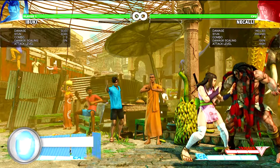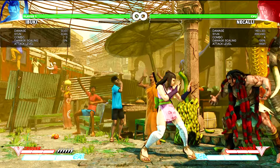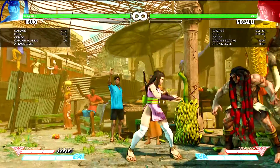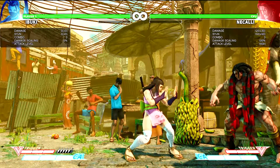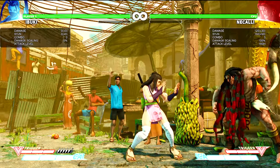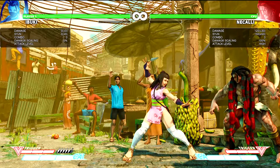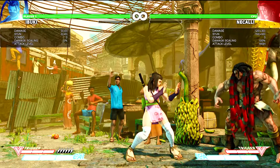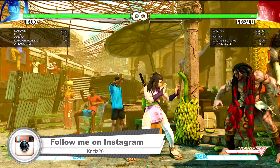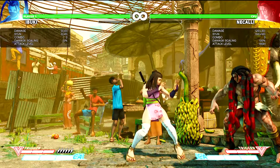Now the reason why this is in the corner is because after the v-trigger when you do the kunai, you won't be able to connect the kazakuri — you'll whiff every single time. You're going to need the wall for that particular reason. I'm using a controller by the way, and this is definitely going to need to be a corner combo.